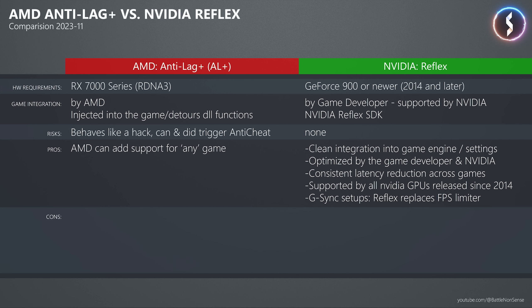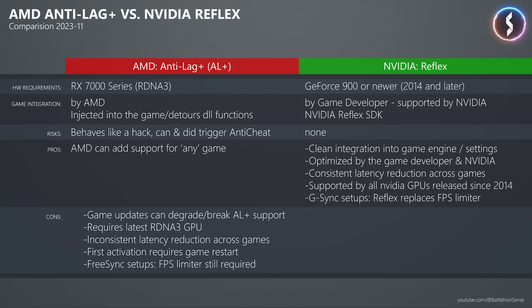The downsides of Anti-Lag Plus include the ban risk, the fact that game updates can degrade or break support, the barrier of requiring the latest RDNA 3 GPU, inconsistency in performance between games, a need to restart the entire game on first activation, and no automatic frame rate management for FreeSync monitors. The only real downside of Reflex is that only the game developer can add support — but given AMD's risks and problems, it's not clear that's even a downside.